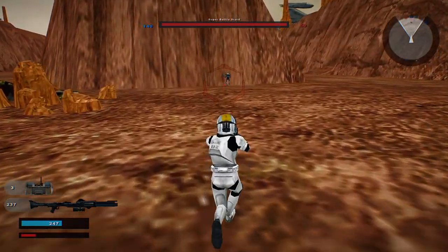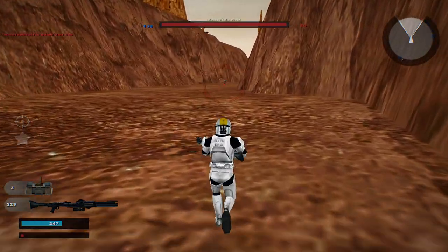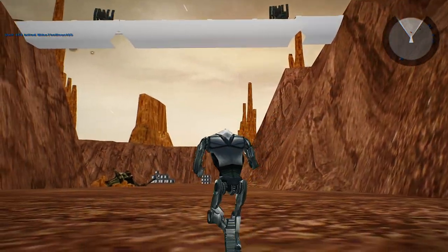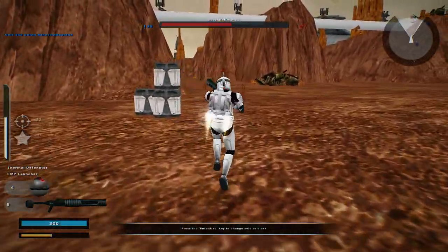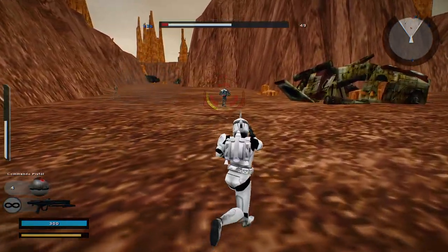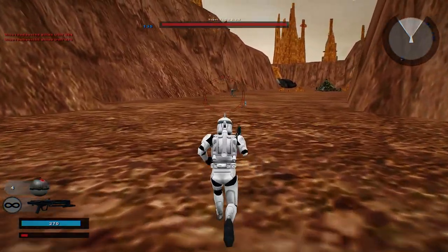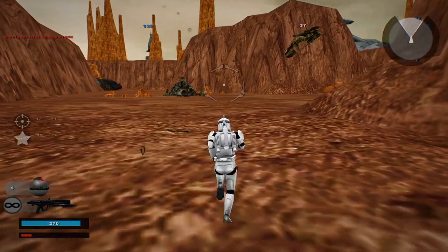Let's see how long it takes us to run all the way back over. Managed to get him. Let's see if we can find our way up there — there's obviously a way to get there. I ran straight into that one — my own fault. We'll spawn back here and use the jet trooper. I could probably fly up here; that might work. Looks like that works out for us.